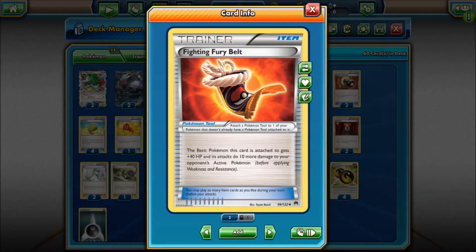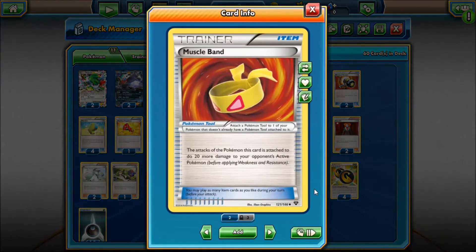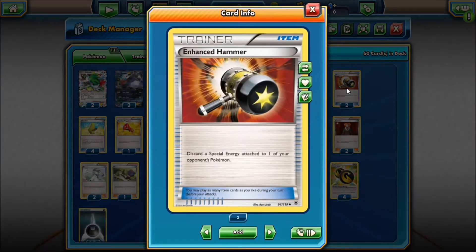Max Elixir is super important. We have three Trainer's Mail to run through the deck, four Ultra Ball, four VS Seeker — all really good to get resources. One AZ to heal a Pokémon. One Hex Maniac to get rid of your opponent's abilities. Two Lysandre to fish out your opponent's Pokémon. Three N to control your opponent's hand size. Two Parallel City, which you mainly use to discard your Shaymins and Hoopas.